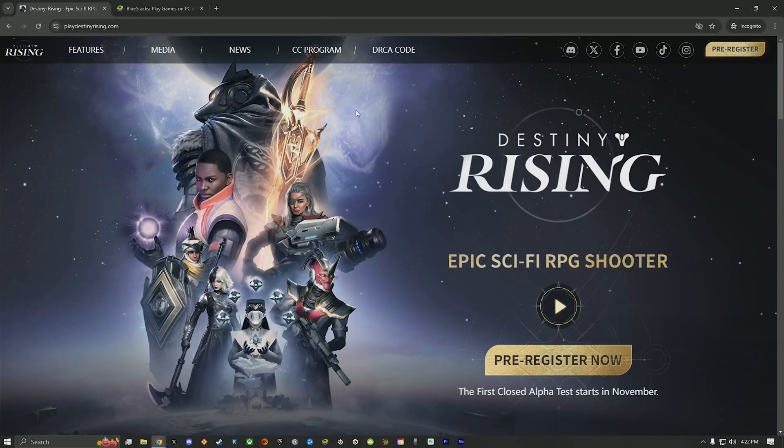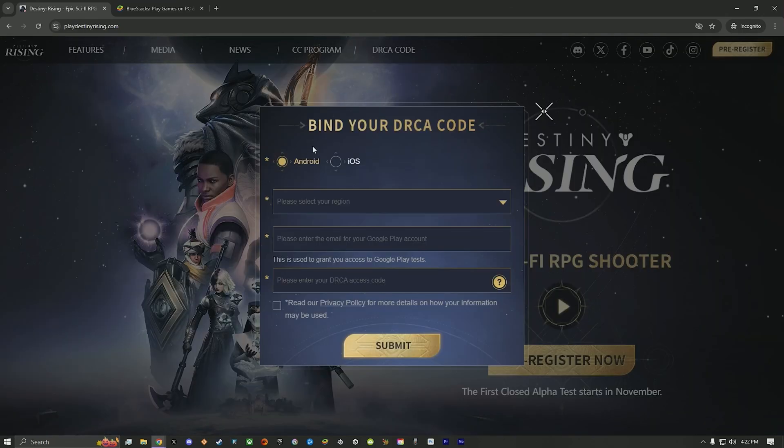The first step you're going to need to do, once you have a test key, is head to the website and press on DRCA code. Now, when filling out the information, make sure to select Android and not iOS. If you choose iOS, you won't be able to play it on PC, so make sure you select Android.